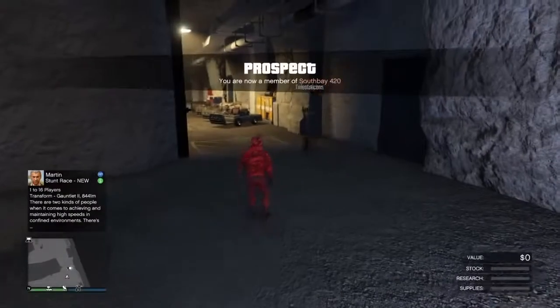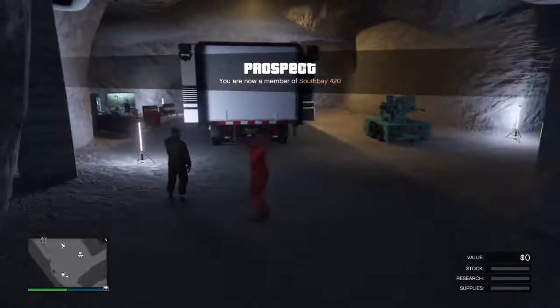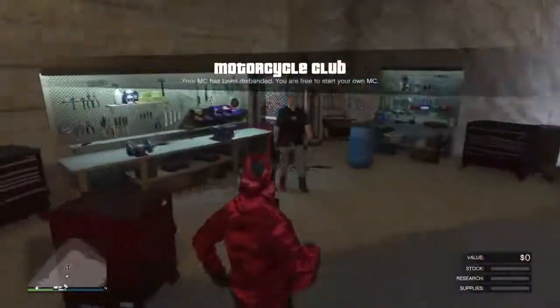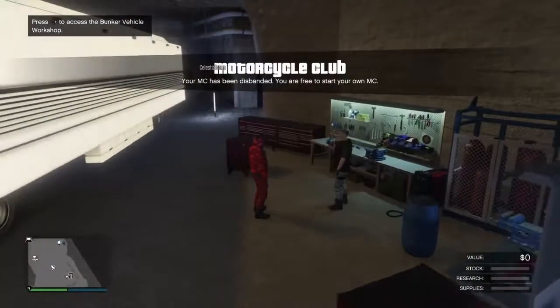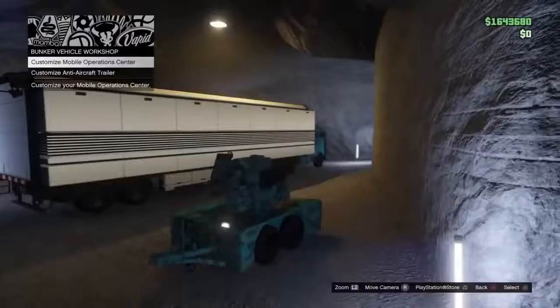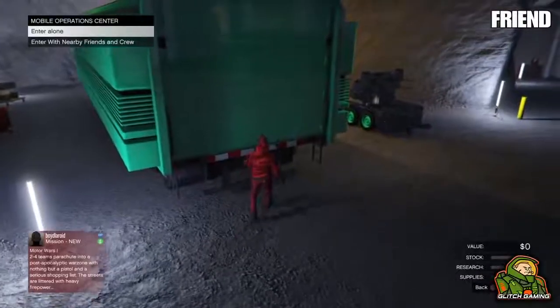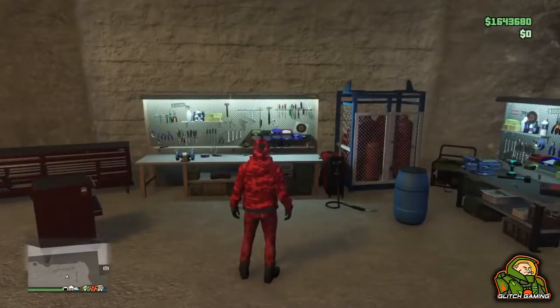You'll be put into a black loading screen — just wait. You might see the loading sign go weird in the bottom right corner, which shows it's working. Once done, you will spawn into your friend's bunker. You'll be able to see your friend and his MOC. Go over to his mechanic, press right on the D-pad, and it will put you into the screen where you can edit your friend's MOC.